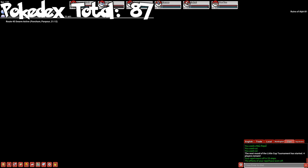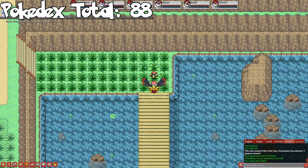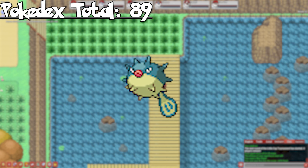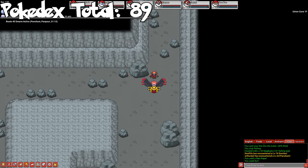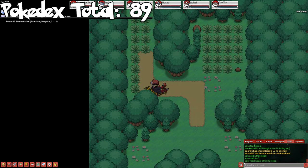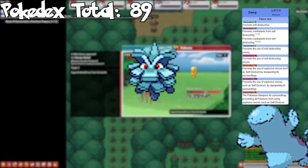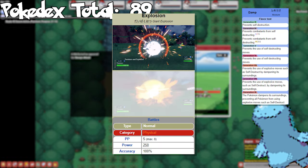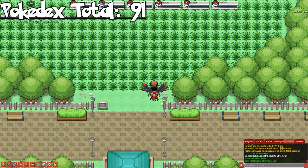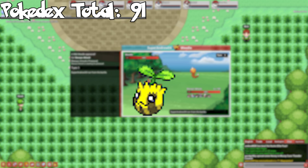Take a quick detour to the Ruins of Alph to catch Unown before heading to the next route. On Route 32, there's a rare solo spawn for Qwilfish through fishing. We'll be skipping Union Cave, Route 33, and Slowpoke Well. In Ilex Forest, you can catch Pineco as a solo rare spawn — be sure to take a Pokemon with the Damp ability since this thing has Explosion. Evolve it to get Forretress. At National Park, we can catch Sunkern as a rare, though we can't evolve it yet as it's a stone evolution.